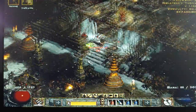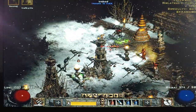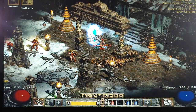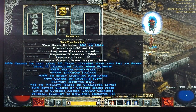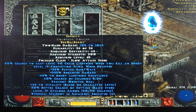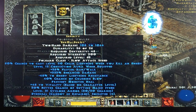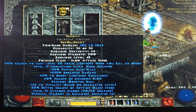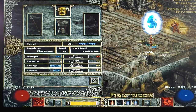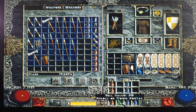Watch my mana as I throw these jabs — it's gone. Let me go over the merc gear: Ariels Visage, Fortitude, and Infinity. I've been thinking about making an Insight sometimes, but I do love the Conviction aura that Infinity gives you — negative 45 enemy lightning resistance. We're a lightning build, why not.